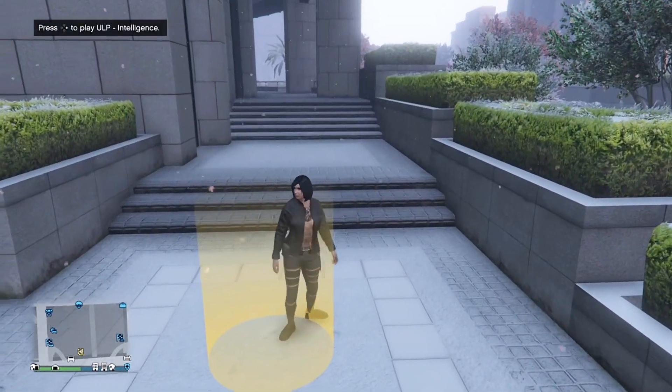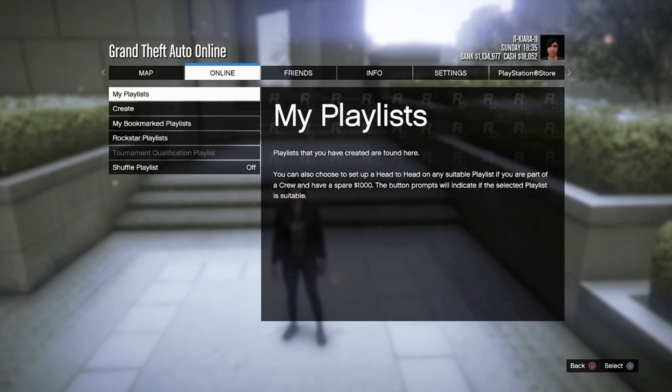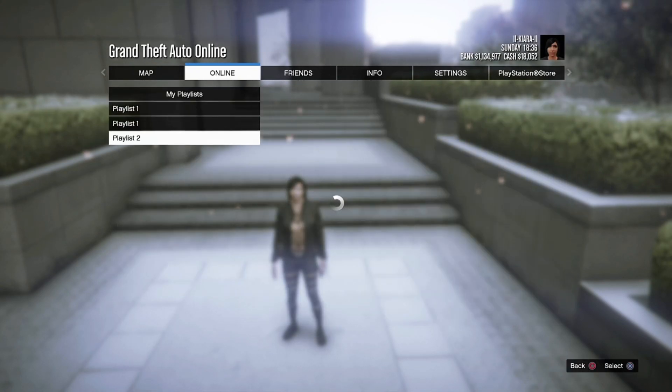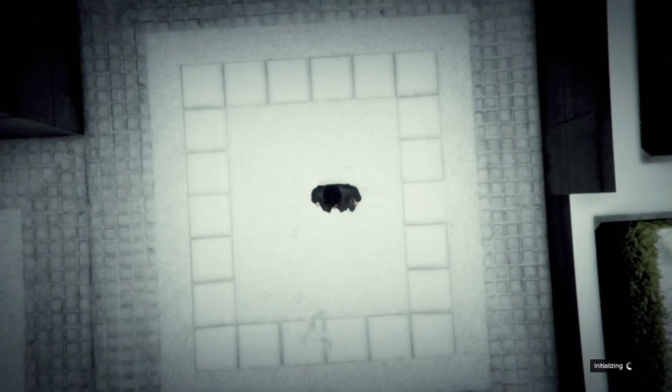Walk into the yellow circle and open your pause menu. Go to online and go down to playlists. Go to my playlists and start up the playlist you just created. As soon as you start the playlist, press right on the d-pad three times.